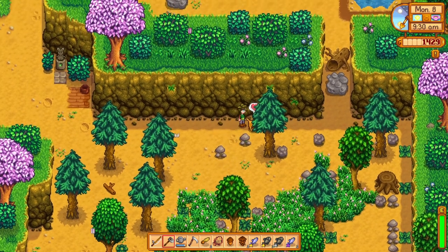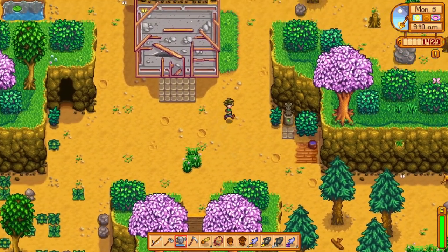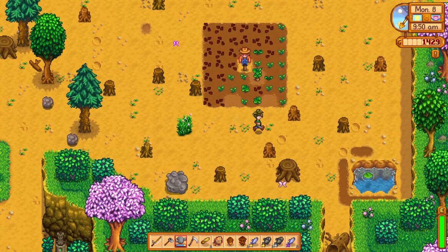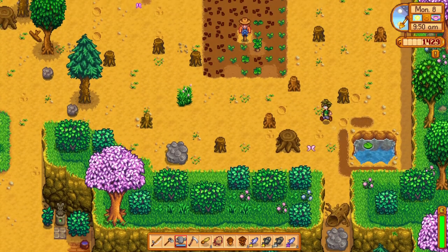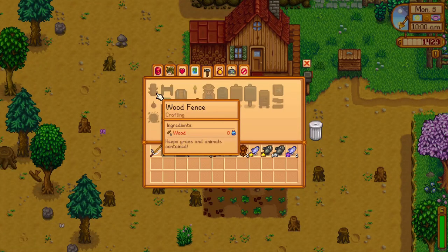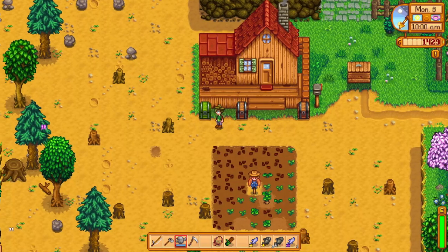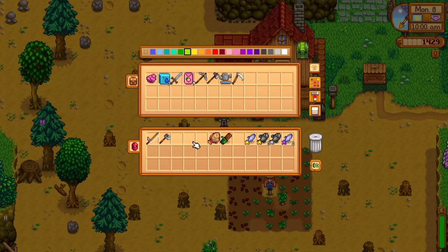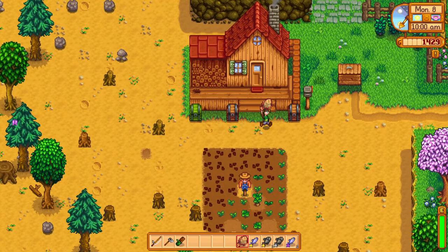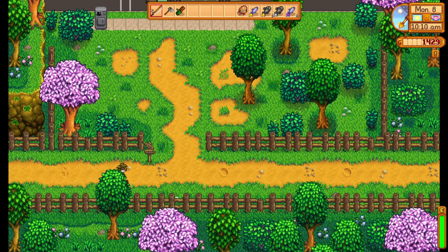Oh he's got the zoomies — it's adorable! Go go zoomie poochie. Refill the watering can, put a couple things away, make for ourselves the best possible item — boom, a little bit of food. We don't need those, so we're gonna go see Willy and sell our fish. Now that should give me enough money to get the next fishing rod.